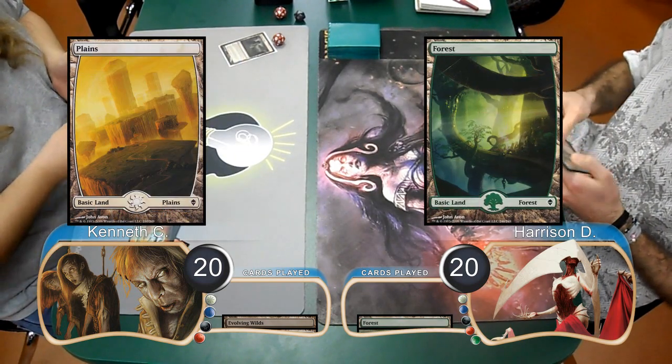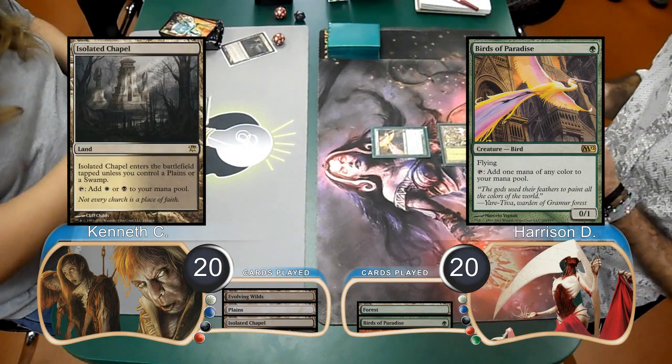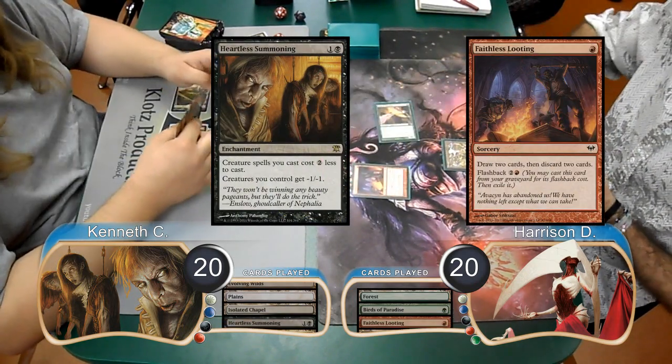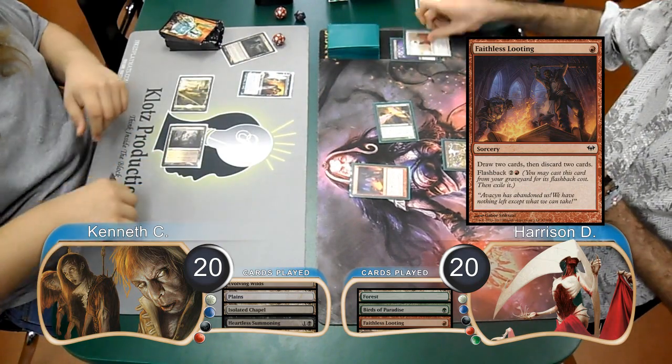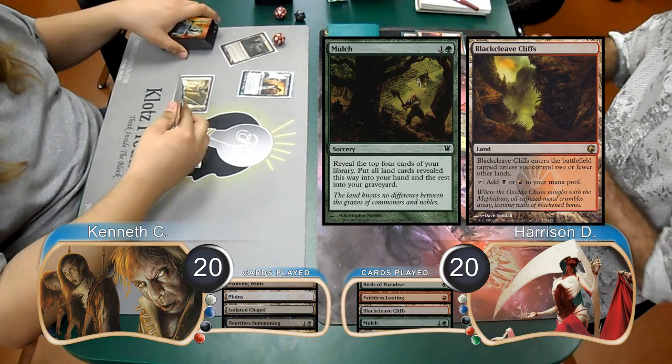Harrison then laid down a Forest and cast a Birds of Paradise. Kenneth then put an Isolated Chapel into play and cast a Heartless Summoning. Harrison cast a Faithless Looting with his Birds of Paradise to draw and discard two cards. He then laid down a Blackcleave Cliffs and used a Mulch, finding himself two more lands.